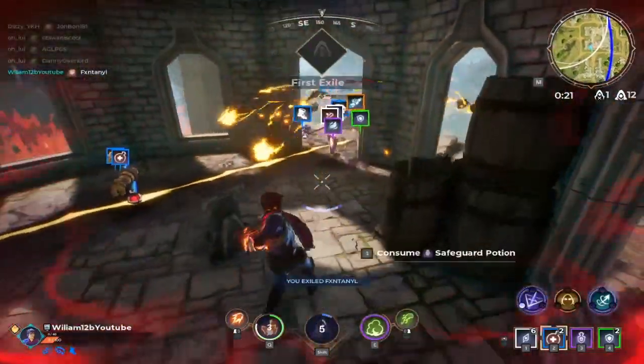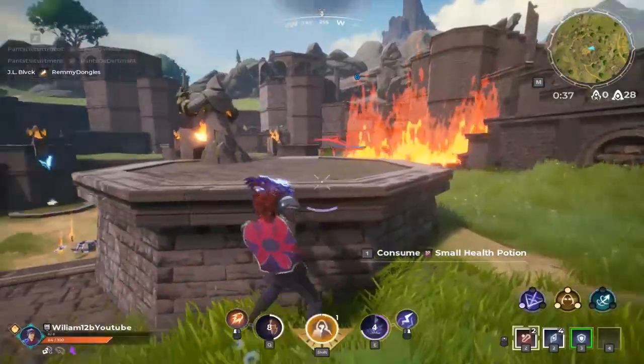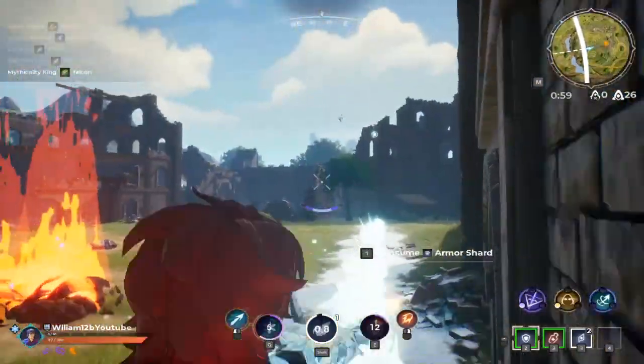Spellbreak is a battle royale, but the twist is that instead of guns that can blast you from across the map, you get spells that can inflict burning, shock, and instant anger at seeing someone fly away from you for the fifth time in a row.